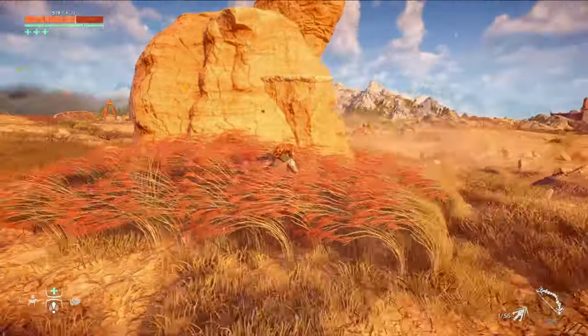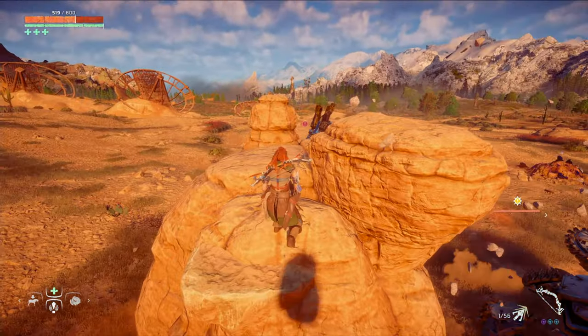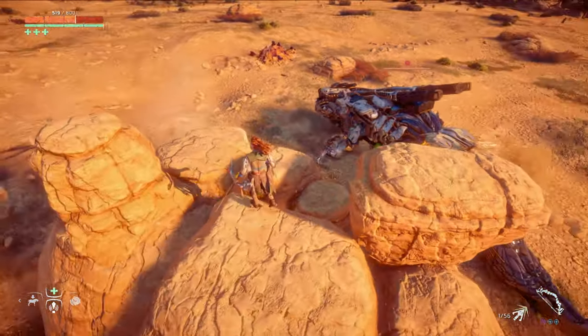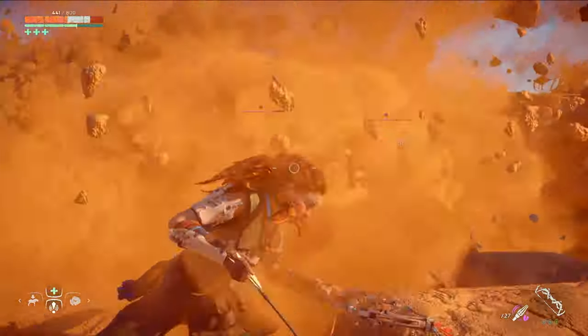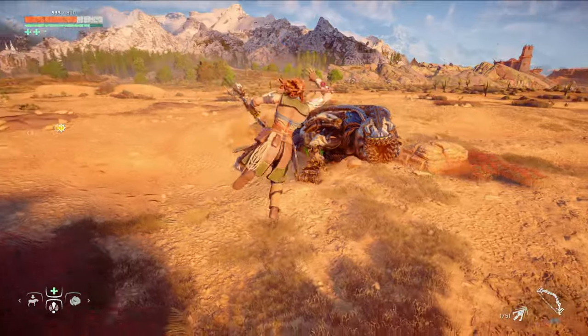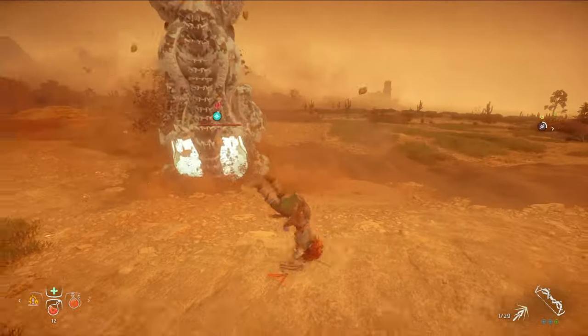Finally, I don't think most people realize that the rock formations around the Rock Breaker site are climbable. If you can get up on one of these, it can be a relatively safe place to attack the Rock Breakers from. However, they can still damage you with a ranged attack from up there, and they can even knock you off. It might sound a little counterintuitive, but I think you're actually better off on the ground against the Rock Breakers.